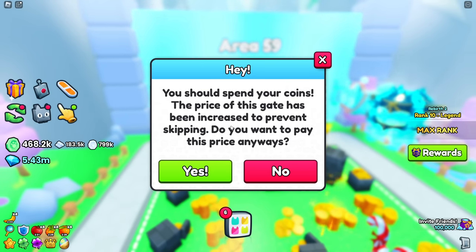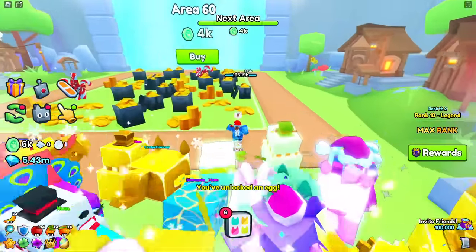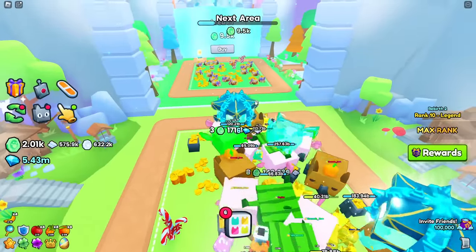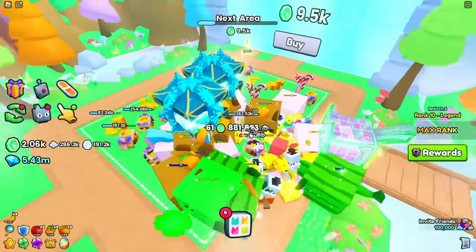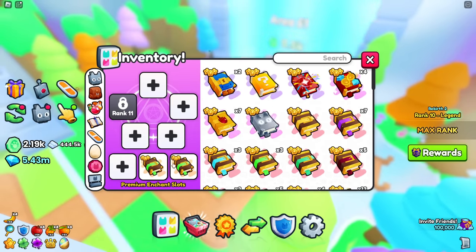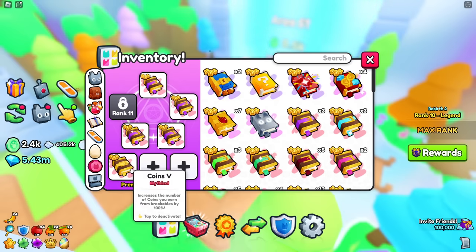The price of this gate has been increased to prevent skipping - what does that mean? It just took all my coins! I didn't know it was gonna wipe your coins every time you buy an area. Now we're in area 61 with absolutely no coins. What we can do is go ahead pop a lot of boosts as well as equip some really OP books. Critical books are so overpowered - this book is insanely good. I'm gonna equip that as well as a coins book.